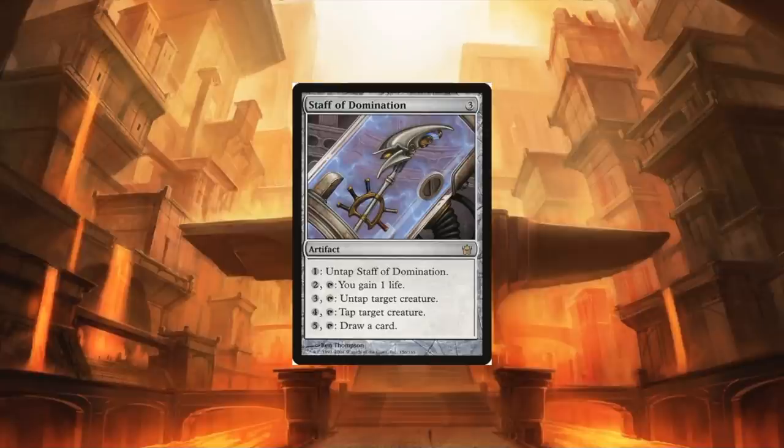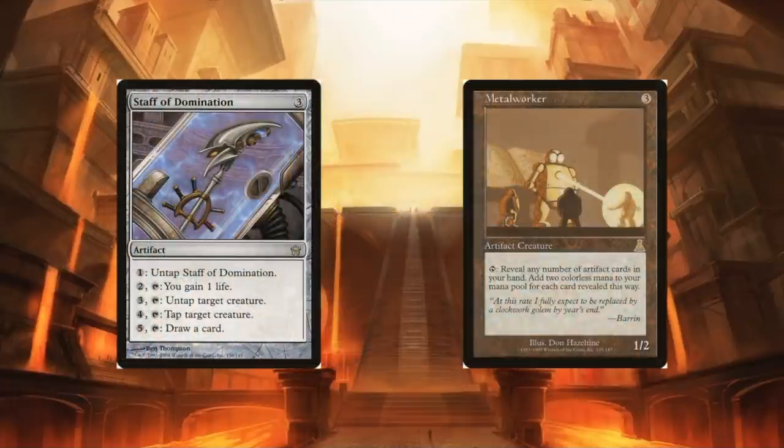Next up: Staff of Domination, a card that was born to combo. It gives more options like Voltaic Construct to untap creatures that tap for mana, and it's a place to park infinite mana — just draw your entire deck and win from there. Metalworker and Staff of Domination together, with three artifacts in hand, create infinite mana by themselves with no commander needed. With your commander in play you only need two artifacts in hand. Buying both adds significant cost to the deck, but they are inherently powerful.